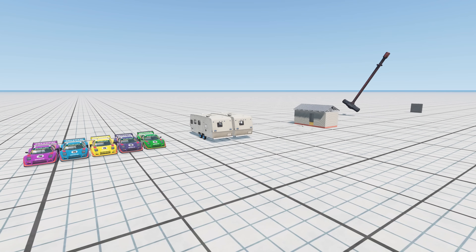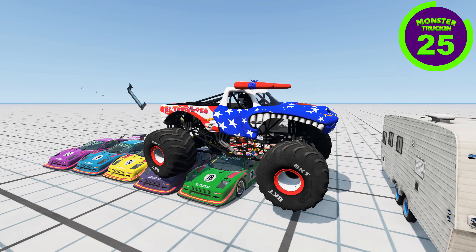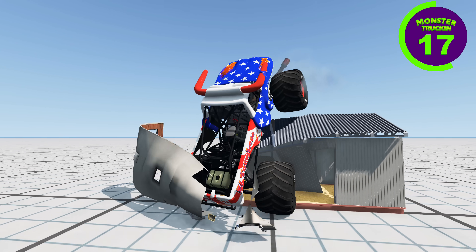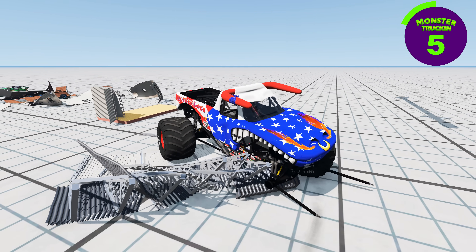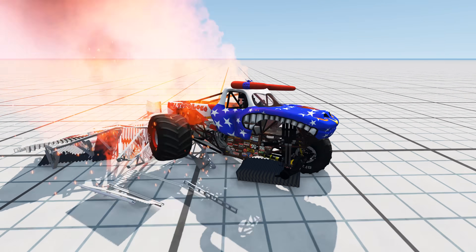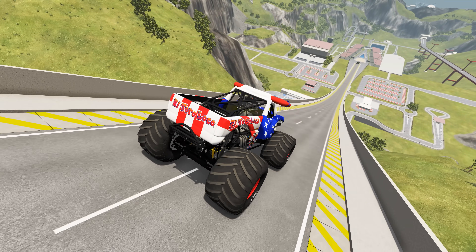In our next event, we've got the Extreme Crush Challenge. The monster trucks have 30 seconds to crush everything, make it past the sledgehammer, and the finish line is the brick wall. The clock starts for Stars and Strikes El Toro Loco — he gets a nice smash through the campers and is making great time. He has a little trouble at the crush camper but backs up and gets through. He loses one of those BKT tires with only about five seconds left — three, two, one — and the Stars and Strikes El Toro Loco cannot complete the Extreme Crush Challenge. Coming up next, we've got the epic high-speed jump and crash event — the monster truck with the best crash wins.